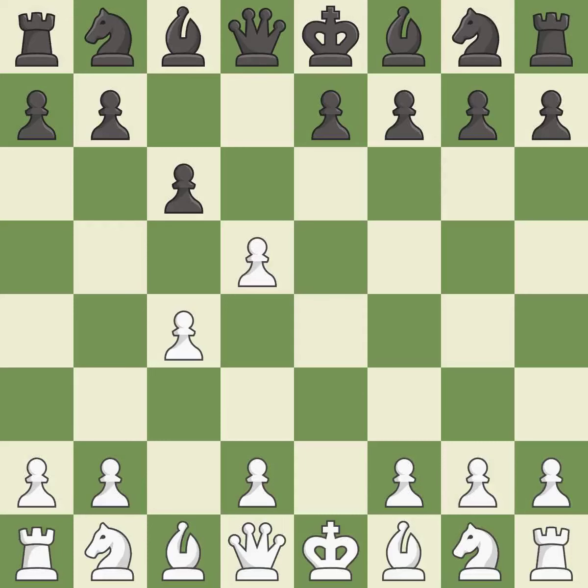xd5 captures the d5 pawn and attacks the c6 pawn. cxd5 recaptures the pawn and opens up the c6 square for black to use, most likely for the knight. d4 gains space in the center, controls the c5 and e5 squares, and allows the dark-squared bishop to develop.